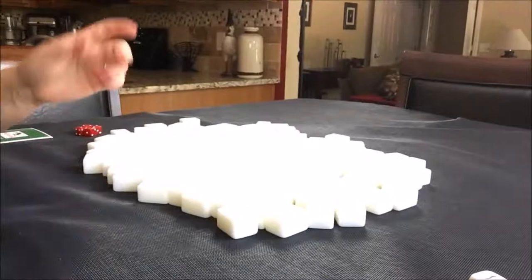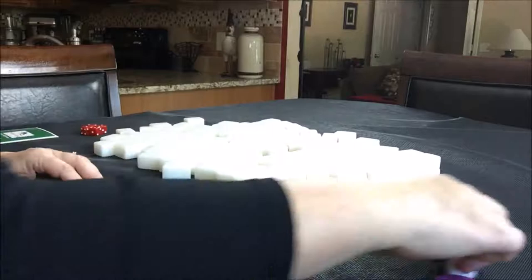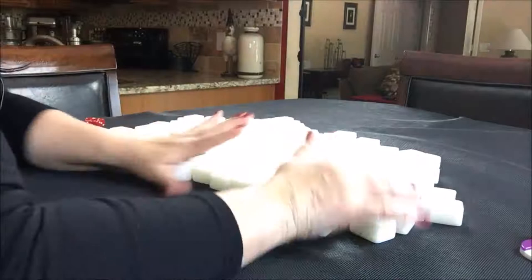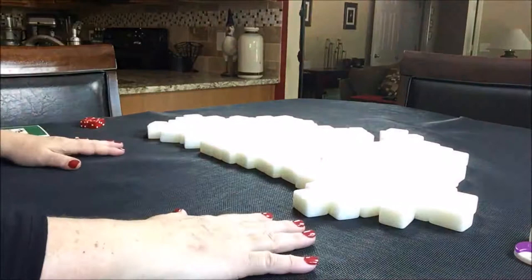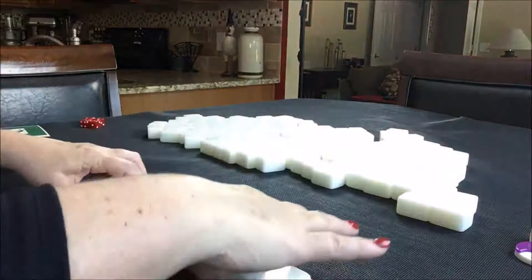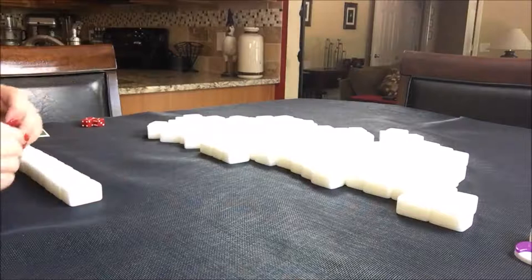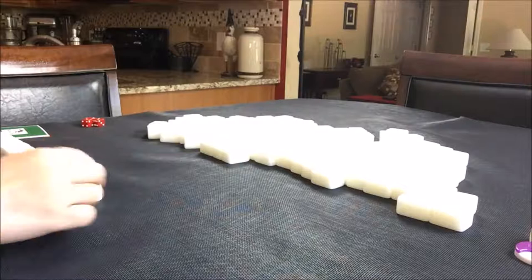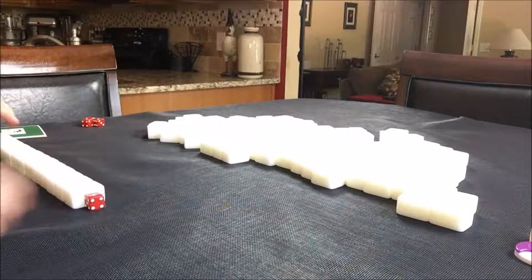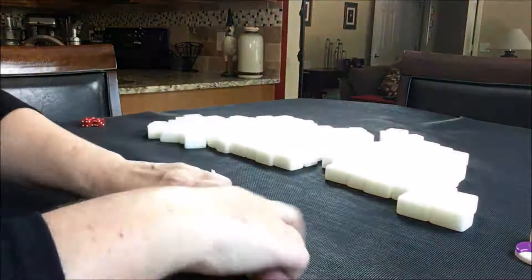I have all my tiles out. They've been mixed. I have dice and the wind of the round indicator. We'll go ahead and start with east round, and I am going to deal out four hands. So one of these hands will be the dealer. So there's four-four-six, so there's the dealer's hand. Let's put the dealer's hand over here and mark it with a one. I'm gonna turn it up so I can see it as the player.